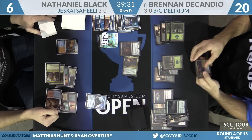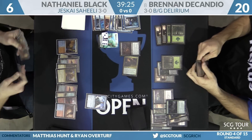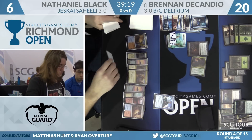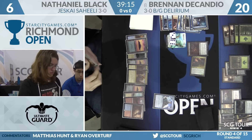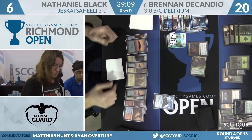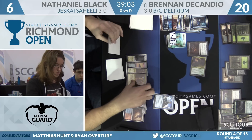Nathaniel also has a Negate in his hand. Maybe Brennan knows that at this point — he probably will Negate it. Casting the Demon gives him lethal attackers on the following turn. Nathaniel has nine energy, so a Harnessed Lightning is certainly a kill spell. He's got a Torrential Gearhulk, so he could Blue Gearhulk into Glimmer or into Harnessed Lightning to kill the Demon — things are fine. Plenty of energy in reserve.